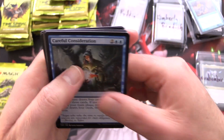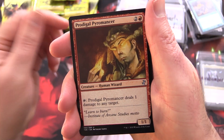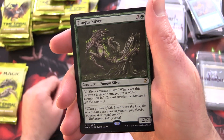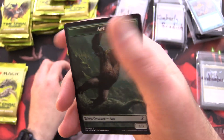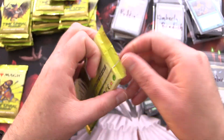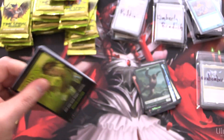We have Careful Consideration, Prodigal Pyromancer, Nightshade Assassin, and a Fungus Sliver — you're getting all the slivers today. Mirror Entity, Foil Primal Plasma, and an Ape. All right, halfway through here — more sliver goodness.